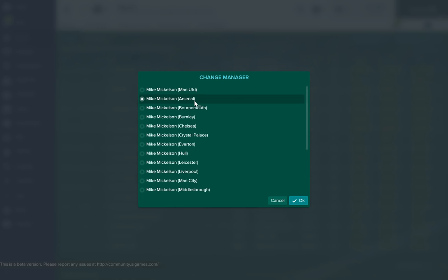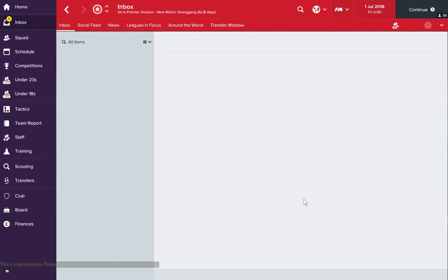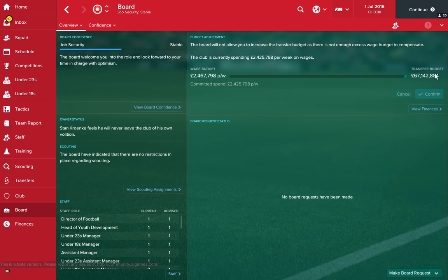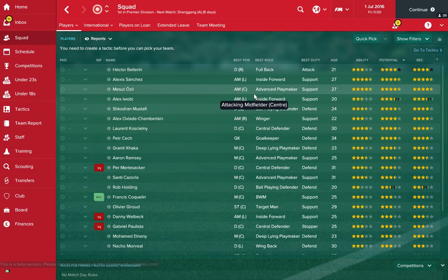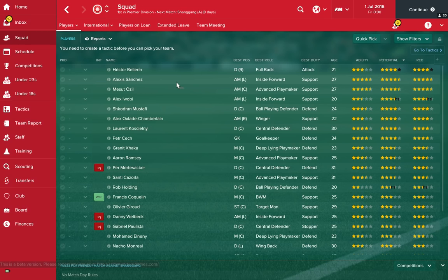The same can be said for Arsenal, who have the biggest wallets this season in Football Manager 2017 — £67 million, top of the Christmas tree today. You've got a lot of talent in that squad as well. If you invest it wisely — like some might say Arsene Wenger doesn't — if you invest this £67 million wisely, you should be absolutely dominating the league. You've got a lot of good teams to play against in Man City and Man United, but you've got a huge war chest and a talented squad. You should have no problems at all.